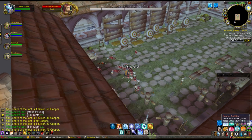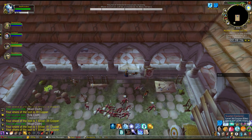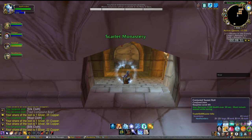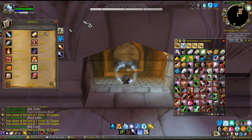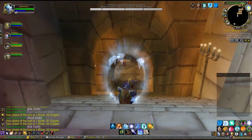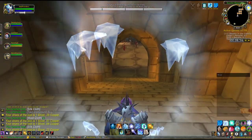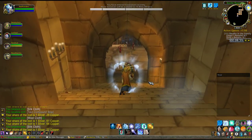Quickly loot everything. If you have Herbalism you can get that Fadeleaf — every Fadeleaf is worth like 40 silver on my server. I am Engineering and Alchemy though. Now the problem with these mobs up here is they constantly heal on a timer. It doesn't matter what health they are — they could be at 100% HP and they're going to heal themselves. It's really annoying, especially when you're trying to gather them up.